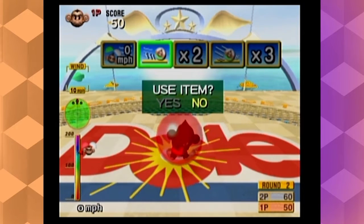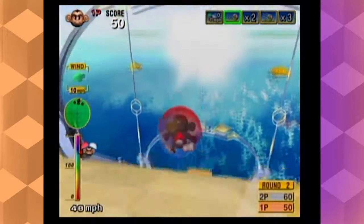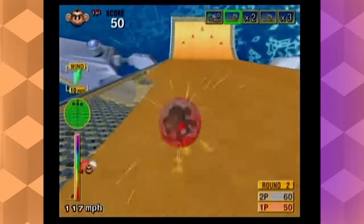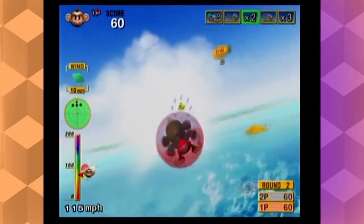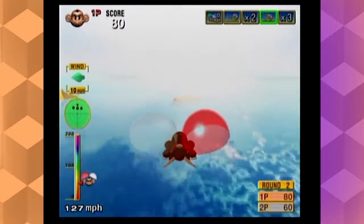I'm not sure what these power-ups do. I know for a fact that the second-to-last one sticks you dead stop where you land - instead of bouncing and rolling around, it's just flat. I remember doing that as a kid. And I know two and three is times the score, but I'm not sure what the second one does.